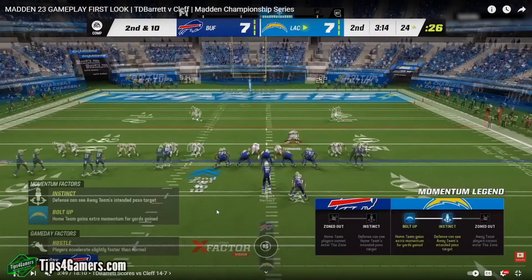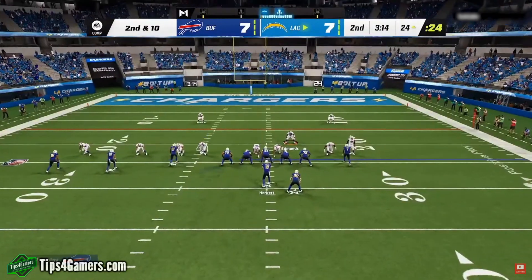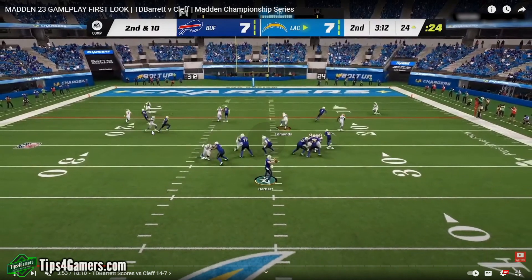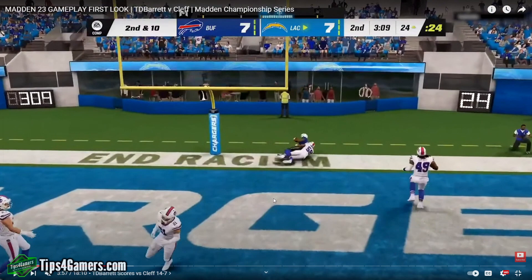This is a good deep pass we've seen from Madden, because the deep pass has always been an issue — it used to be overpowered, and in recent years guys caught up to it too easily. Here you've got Williams going against a linebacker, which is pretty realistic. He throws it to where either Williams is going to get it or no one is — that was a great pass. I like to see that. It's when the animations start to get in the way of realism that it becomes a problem.